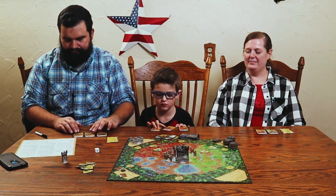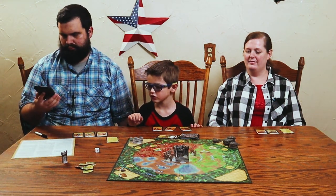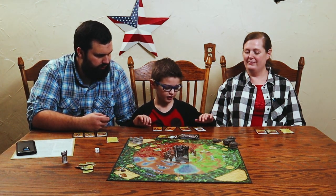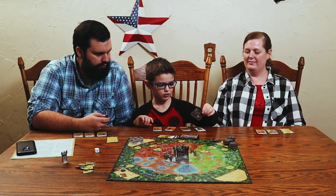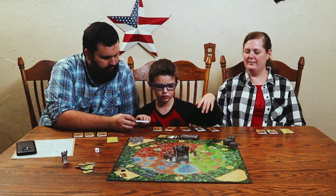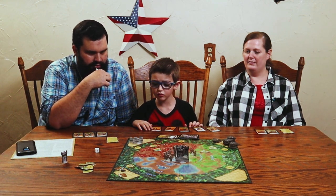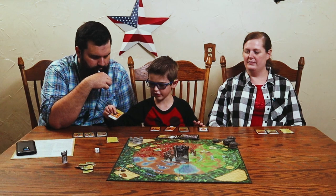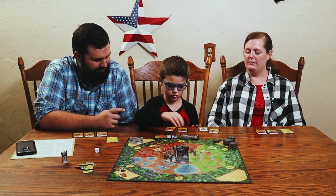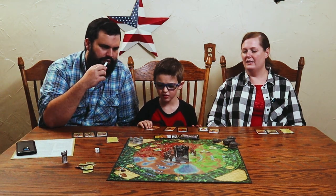It's Chase's turn. He draws two cards and gets a Nice Shot, which lets you kill a monster instead of just wounding them, and a blue hero. He considers discarding since there's nobody in the blue space. The group discusses which card to trade or discard — getting rid of a swordsman or archer seems best. Chase draws a multicolored card.